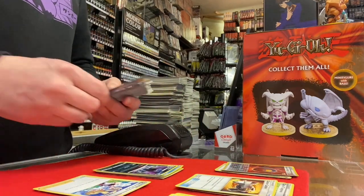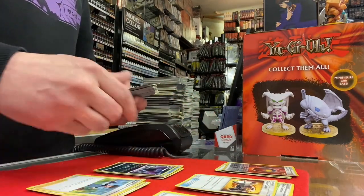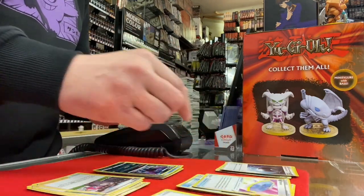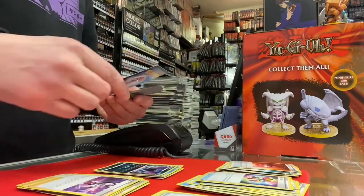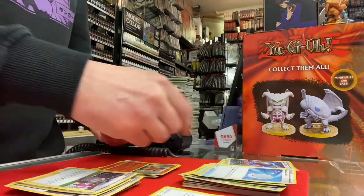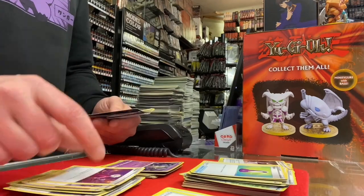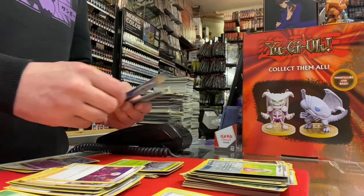Any evolution cards I'm just putting to one side because we can sort those into their separate boxes later. I'm going to speed this up now, and if I find any cards that are interesting I'll speak to camera again. As we continue through the bulk, we find some quite cool cards like a Remoraid for Octillery, some Scoop Up Nets which have cycled now - used to be about £10 a playset. A whole bunch of evolutions there.